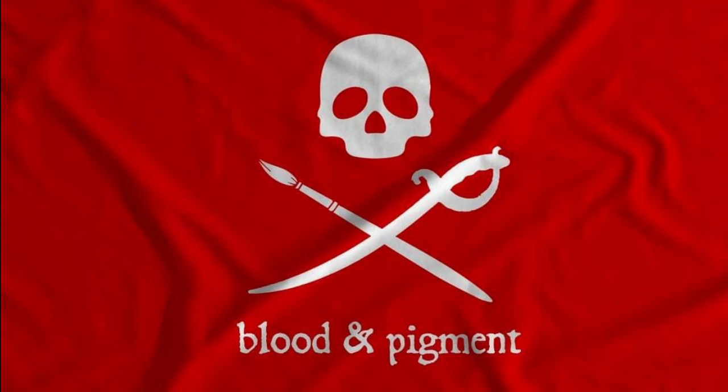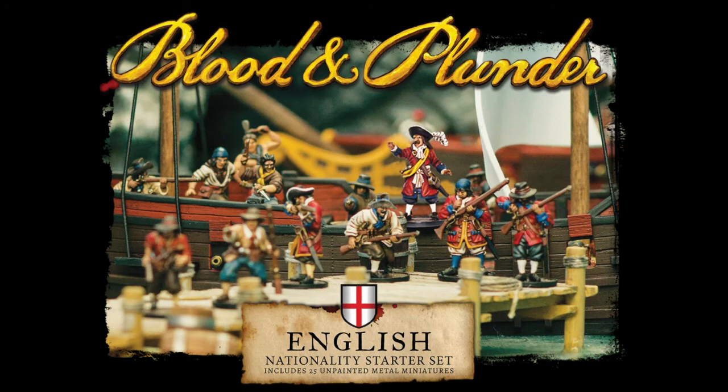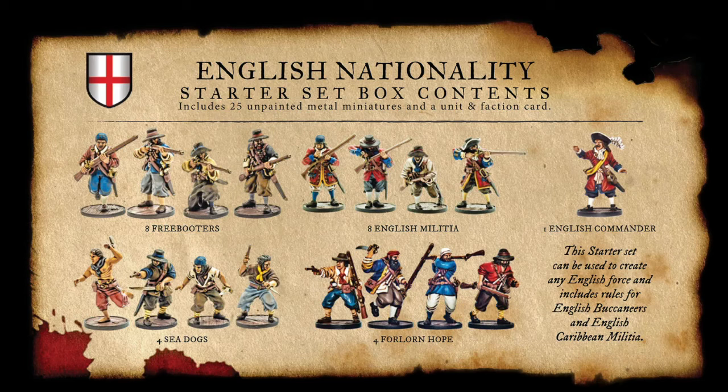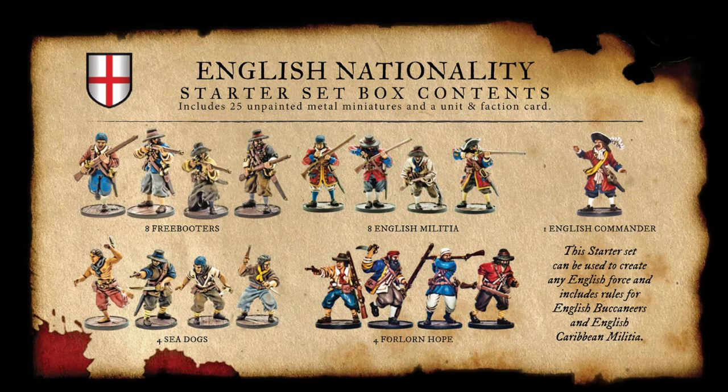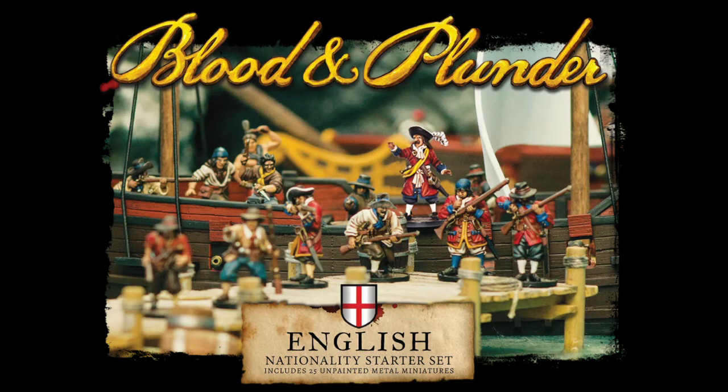The starter box issue is that it gives you eight English Militia, which I love the sculpts for, but they are not in my opinion a good support model for this faction unless you want to fill out numbers. Sea Dogs with muskets are better than English Militia with muskets. You do have better options — you can use the English Militia as Engagees if you want; the first supplement used some of those models. They're armed with a mix of firelock and matchlock so you could even run them as Capers.